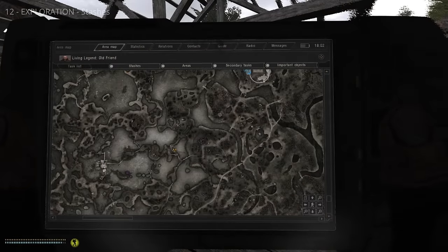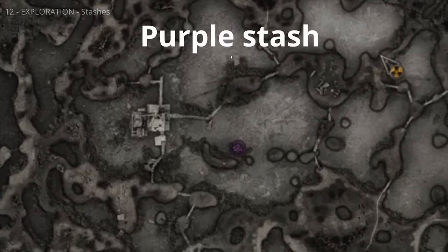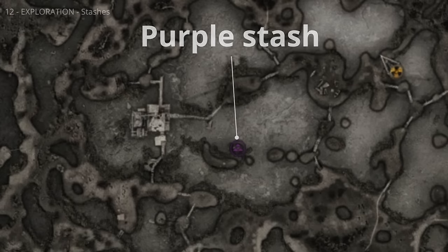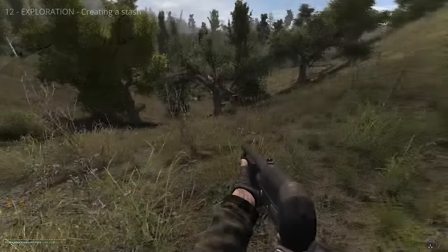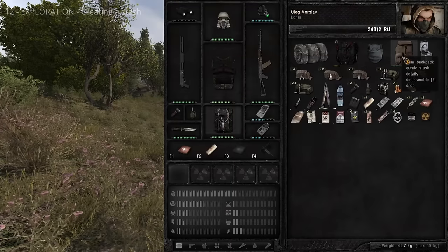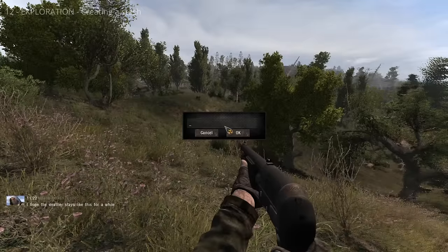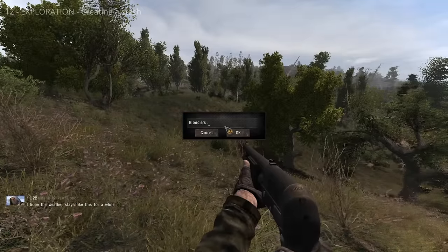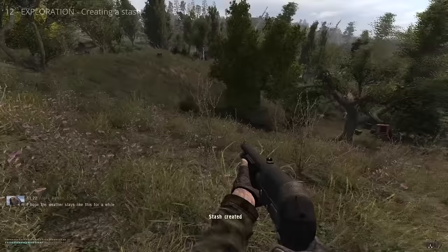Stashes are locations guaranteed to contain items, marked on the map with green or purple icons. Green stashes contain regular items; purple stashes contain higher-tier items and usually crafting tools. Because stashes guarantee loot, it's always a good idea to find them. Backpacks in your inventory can be used to create a stash — right-click a backpack and select Create Stash to place it where you're standing. You can add or remove items freely, and it remains there for the entire game or until emptied.